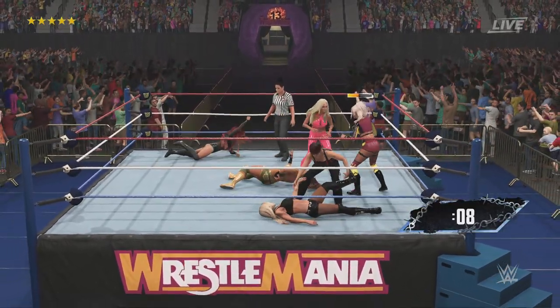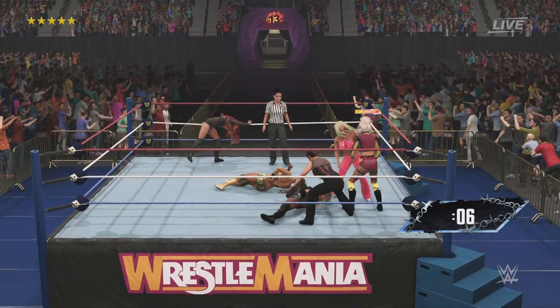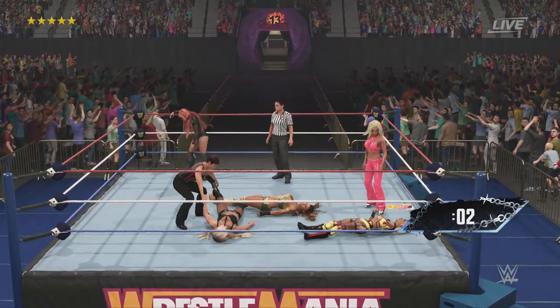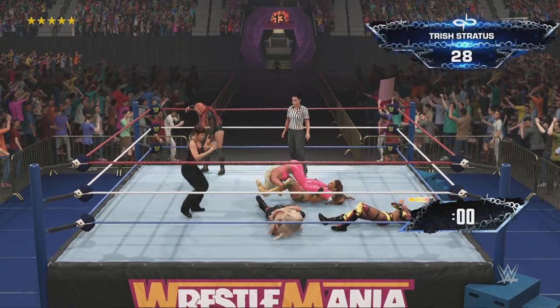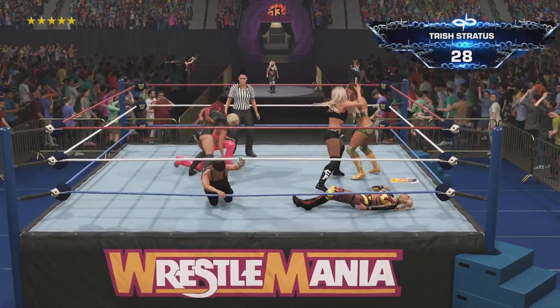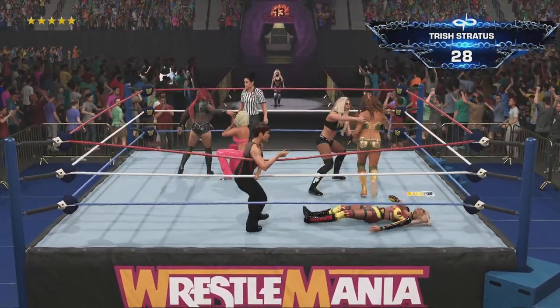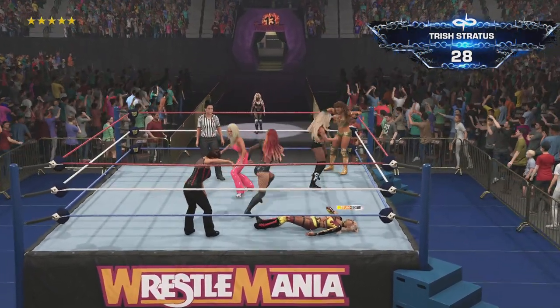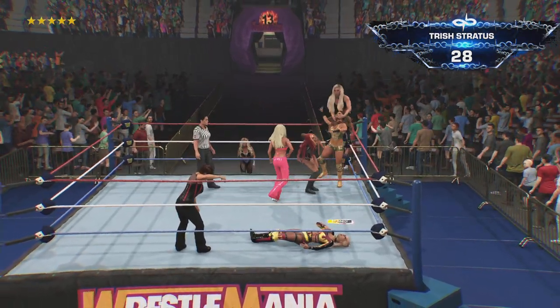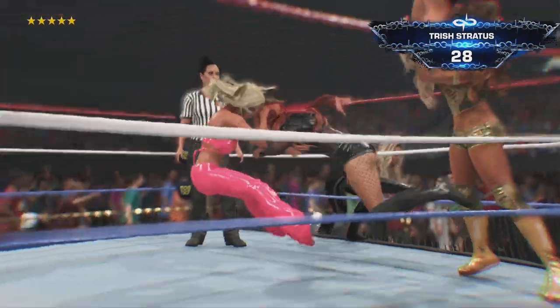This match just keeps getting more and more exciting, and Becky Lynch is fuming — she didn't have that work and still it wasn't enough. An overhead chop. Playing possum — the gauntlet's next entry is Trish Stratus! The queen — imminent doom for Becky here.